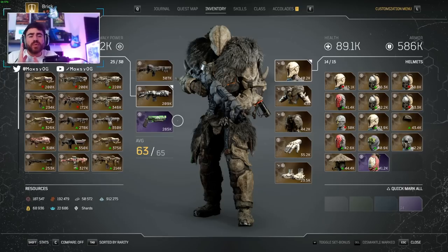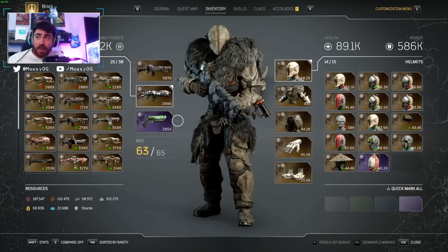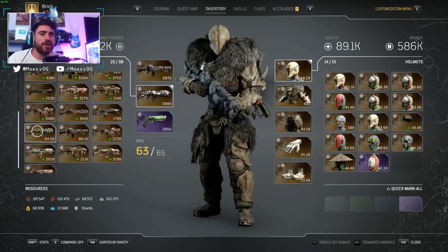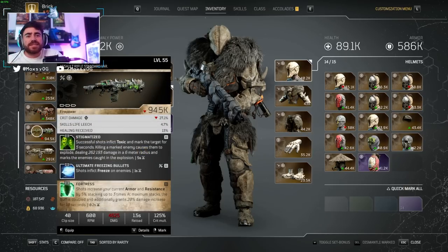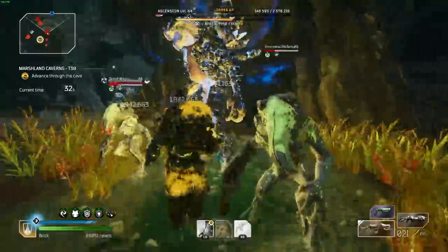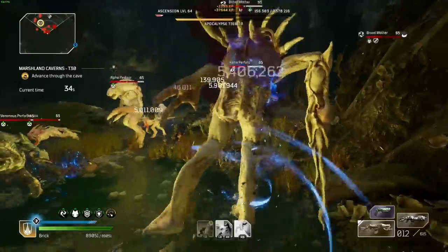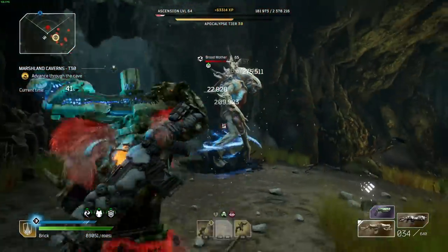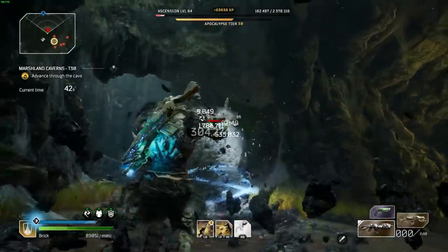For the weapons in this build, it's not super specific. I want to give you a general idea of what mods work really well so you can fit them into your own weapons. My Absolute Zero with Ultimate Freezing Bullets, Ultimate Toxic Bullets, and Omen gives me a ginormous debuff on enemies super quickly — really, really nice. However, if you don't have an Absolute Zero, you could use a Deathscape, which is a new AR. It's got Stigmatize so shots inflict toxic, Ultimate Freezing Bullets, and Fortress. The main thing is getting status effects on a secondary weapon quickly to get those big damage multipliers.